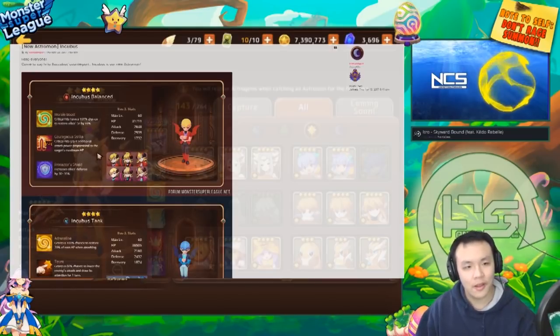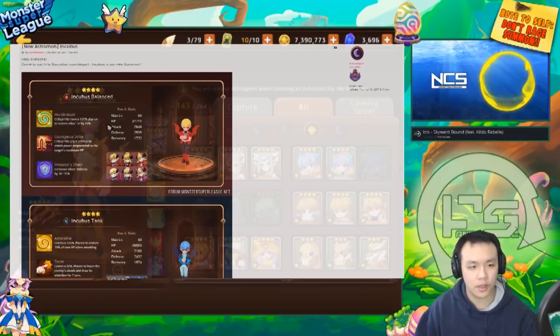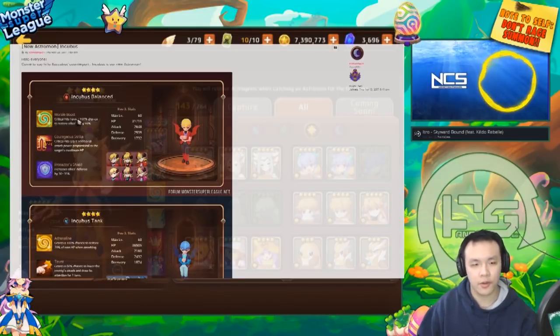So this is the fire Incubus — it's a morale boost courageous striker, and it's balance type which makes it really good for courageous strike. The problem is morale boost isn't really useful for titans, so one of its passives is less impactful. Compared to something like Verde or Woodkana — other courageous strikers with a debuff on their first skill — it's not quite as good. But if you're missing fire courageous strikers or just want more for titans, you can definitely still build it.